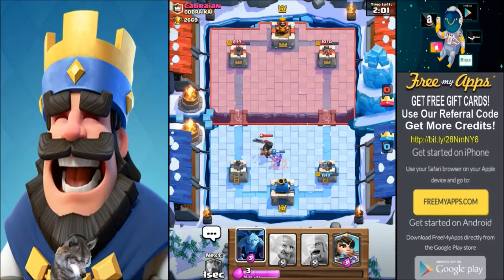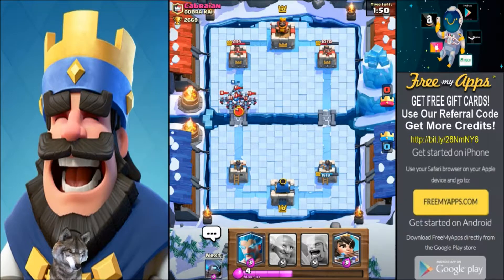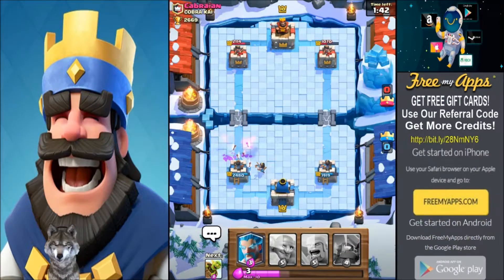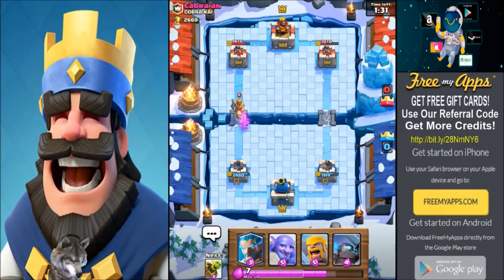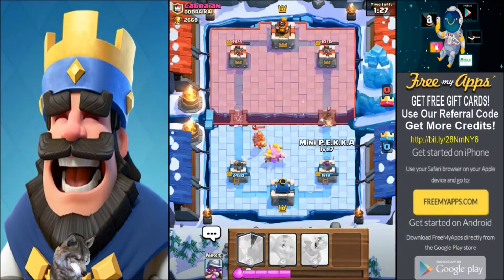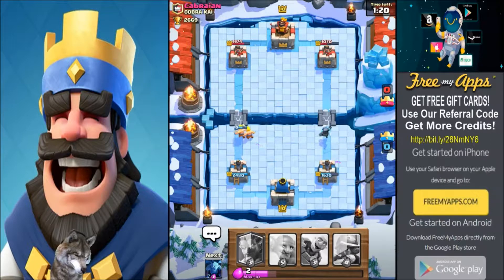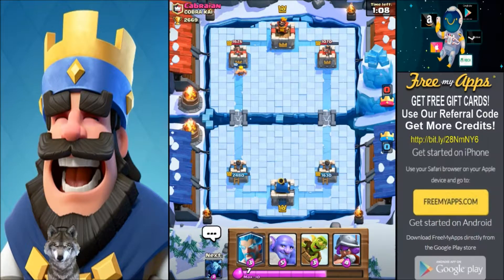We're gonna drop a musketeer to drag the dark prince into the middle — she stays alive just barely. Run some minions in front to see if she can get a couple hits on the tower. We're gonna drop the princess to take out some minions. Let that princess do her thing. We don't even need to push this side — look how much damage we got on the other side. Draw barbarians and mini PEKKA on this side to take down this hog rider. Pretty good combo he's got — tough to stop both the prince and hog rider at the same time. Took down their musketeer — almost that minute mark.